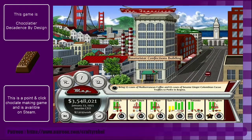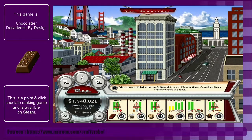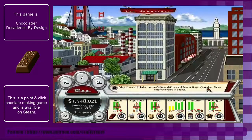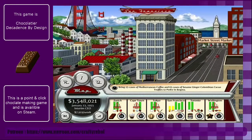We're going to jump straight into part two of completing this quest, which is for 25 cases of Mediterranean coffee and 65 cases of sesame ginger Colombian cacao truffles. We have finished the Mediterranean coffee - I believe we'll have about 13 cases of these because we've only just finished making those last week.